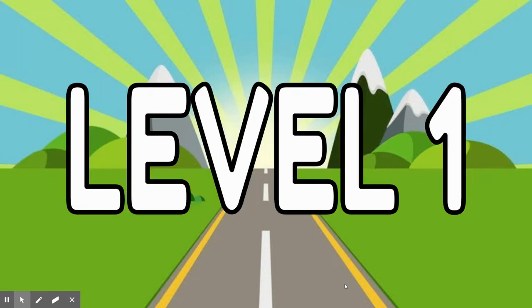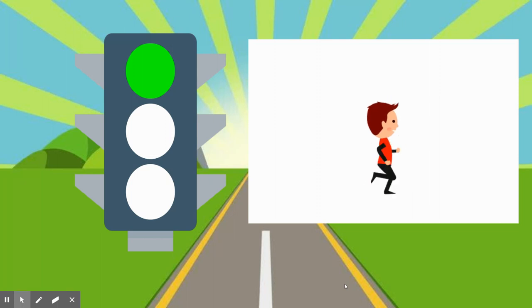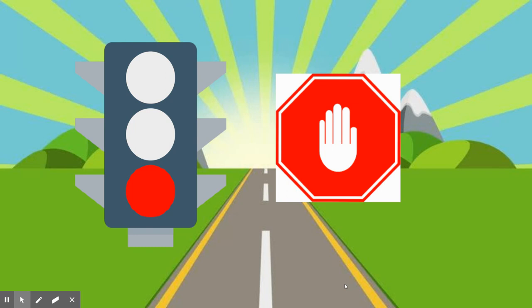So in Level 1, if you see a green light, that means run. You're going to need some room to run in a circle — maybe around your house, maybe outside, maybe in your living room. When you see the green light, that means run. You could also run in place if you wanted to. When you see red light, that means stop. I'm going to try to trick you between red light and green light, so make sure you're paying attention.